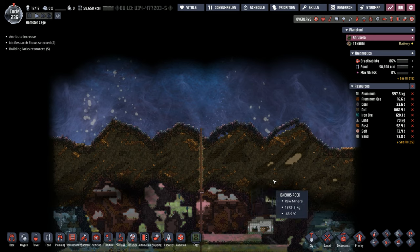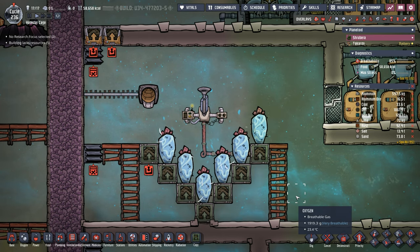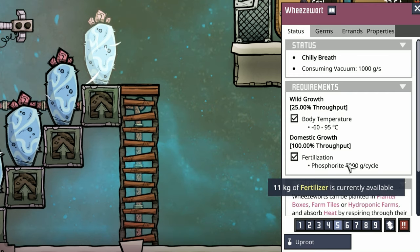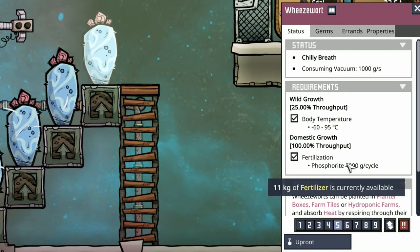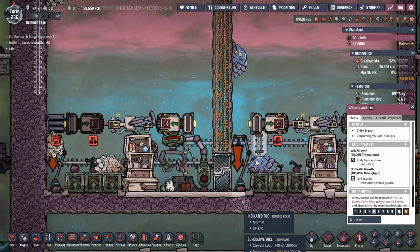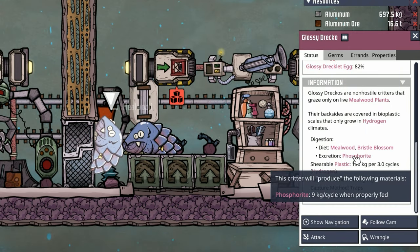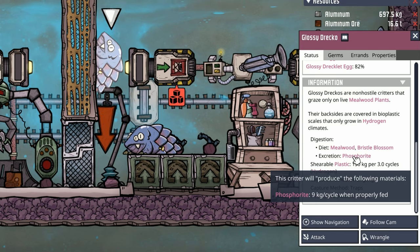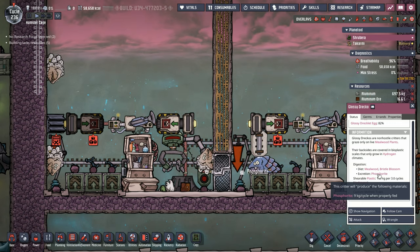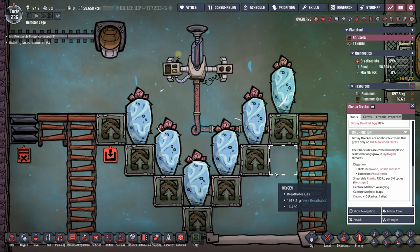There are no more wheeze worts on this planetoid, so we're going to have to go with six. Not too shabby, but let me show you some of these features. Wheeze worts require phosphorite. Lucky for us, we just so happen to have a beautiful supply of phosphorite thanks to Mr. and Mrs. Dreko. The wheeze wort takes 4,000 grams per cycle — that's 4 kilos per cycle — and our beautiful drekos produce 9 kilos per cycle. So one dreko, properly being fed, can actually support two wheeze worts. So we're doing fine on phosphorite.